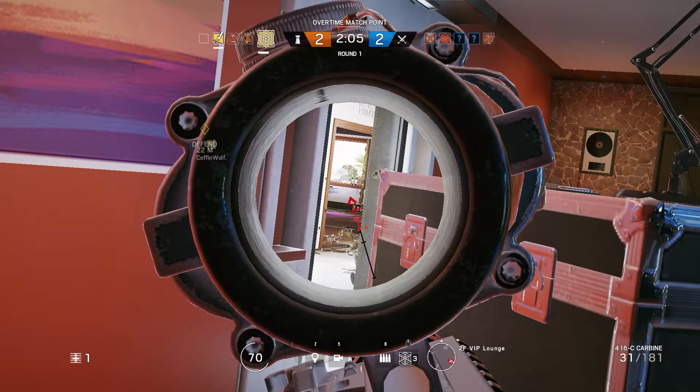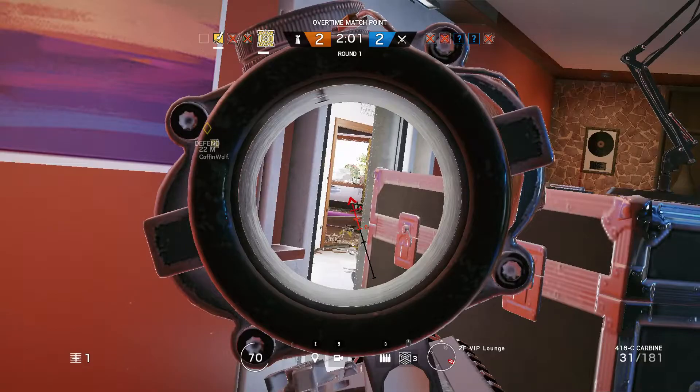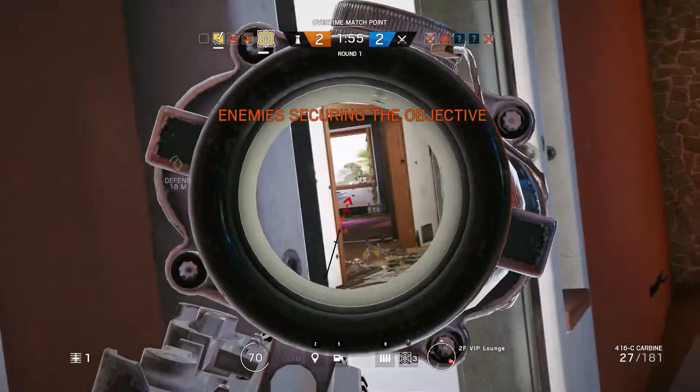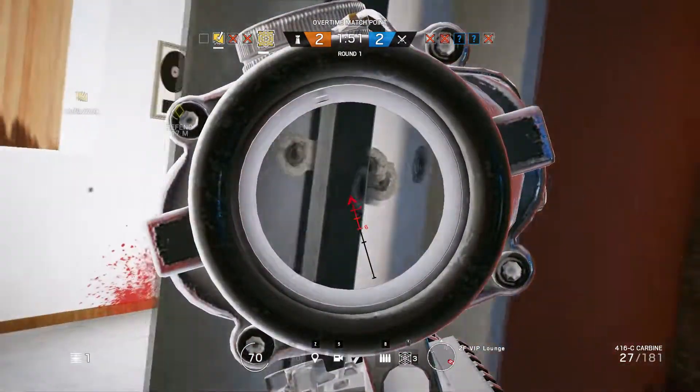In this clip, I peeked IQ then ran to the back of the room and looked through the same door but behind more cover, now overlooking the objective. If I had kept re-peeking IQ I probably would have died. Now I'm just waiting for them to push into the objective so I can flank them.